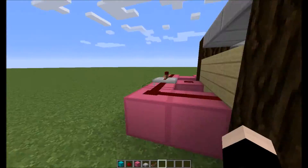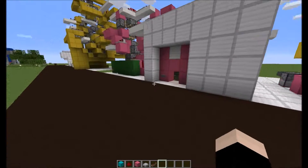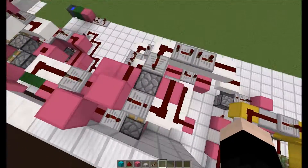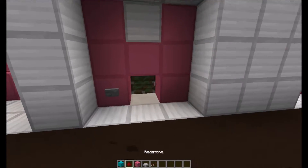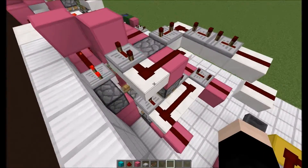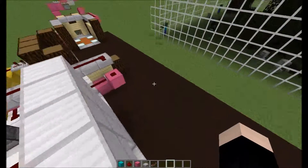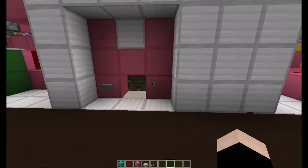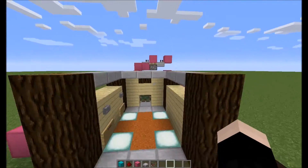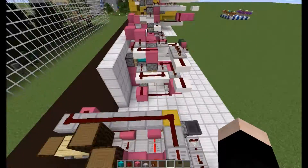Hey tippers, what is up? I'm Bobo, and if you remember from last episode, I did this machine that basically all it does is hide blocks. You put a block in it, press the button, it takes it, and it goes through a series of different pistons, and it brings it up here. There was no way of bringing it back, so I said I might find a way for it to be retrieved. Well, that's what I did, and I actually simplified the thing, making it cost a lot less.